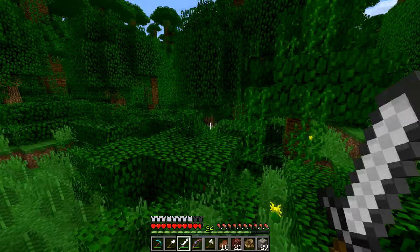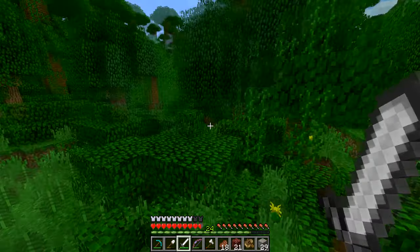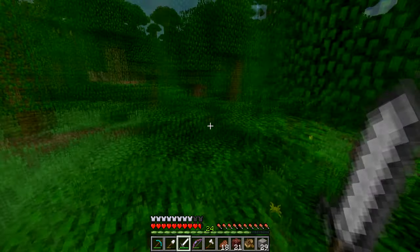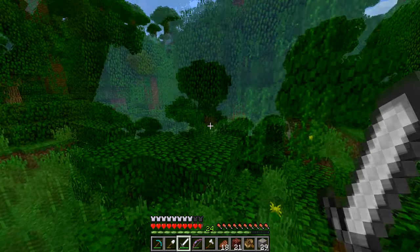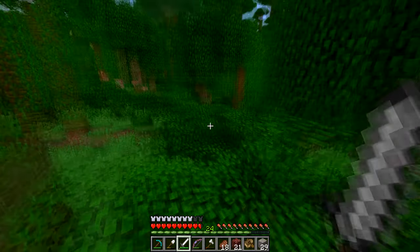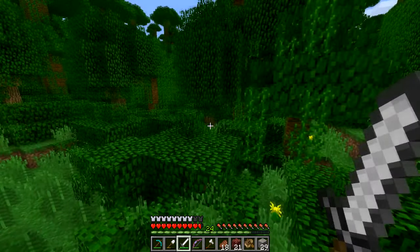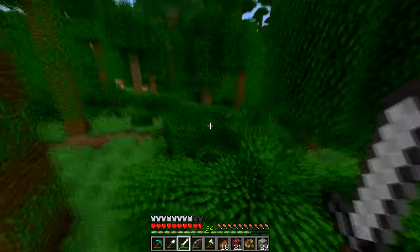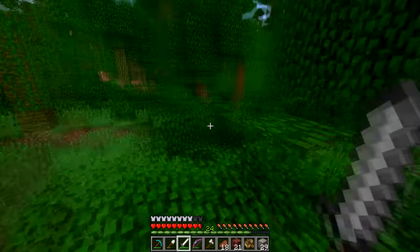I haven't explored just default 1.8 terrain in a long time — on ColonyCraft we had amplified terrain, and before this it was just 1.6 terrain. We're coming up on something — biome colors seem to be changing. Ah no, it's just a little river. Oh, there's a forest — that could potentially lead to a roofed forest!